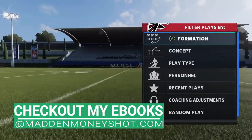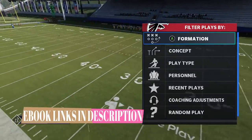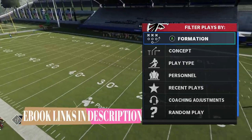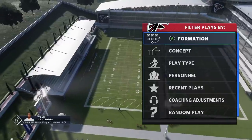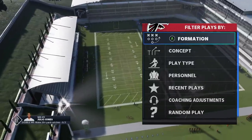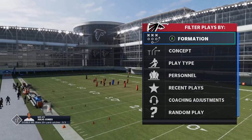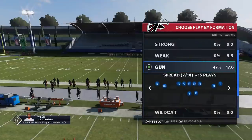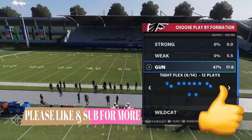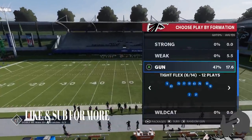Got some plays for you today out of a new playbook — or rather a couple of new playbooks. I'm in the Falcons right now, which is not your typical. I usually do the Saints, the Raiders, the Packers, the Ravens, the 49ers — those are probably the ones I've done the most. But I really wanted to show a formation today that I think is probably one of the most underutilized but still one of the best in the game, because it's not in any of those popular playbooks.